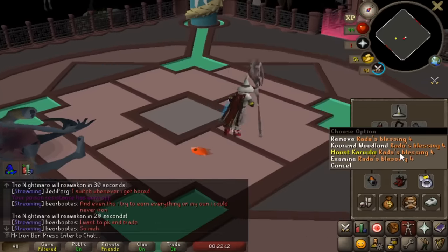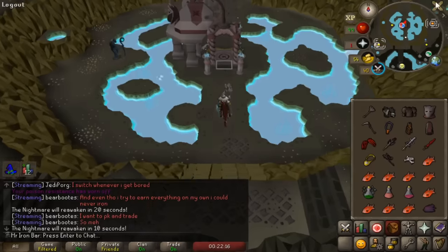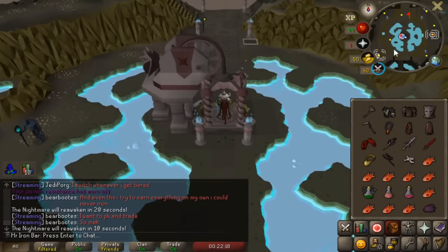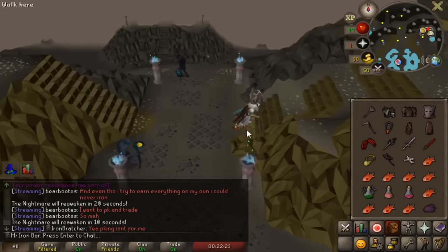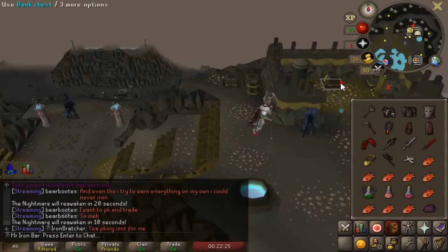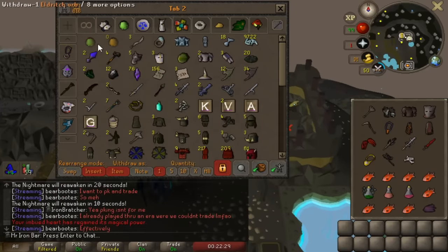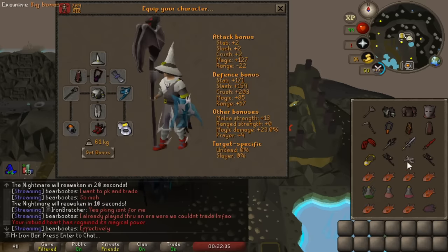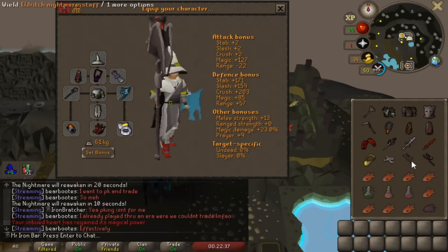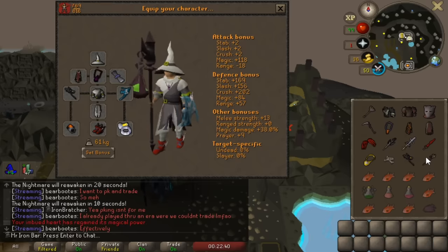I'll take it, man. I DC'd the kill earlier so I had to pick that up fast — I wasn't gonna wait, because imagine DC'ing right on that drop. Now we have both the volatile staff and the nightmare staff.